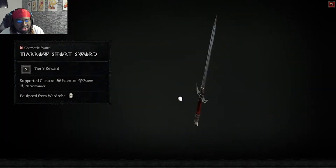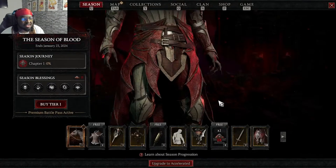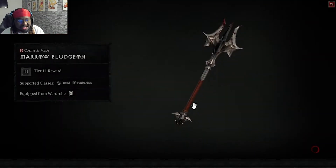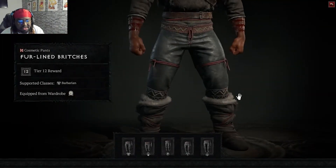You get cosmetic weapons for sword, barb, rogue, necro, and pants for the set. I did see on Twitter a lot of people saying the battle pass this season looks very similar to last season as far as the skins go, so I'm really interested to see what those look like.